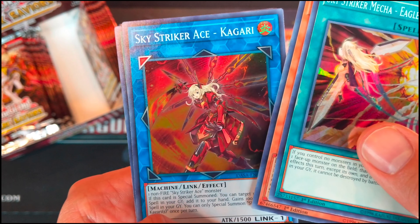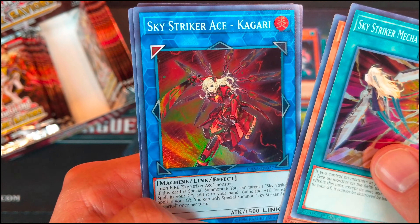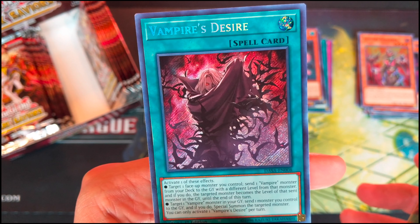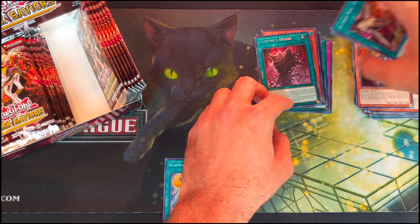Skystriker Mecha Eagle Booster again. Helmsman for Hire. Skystriker Mecha Eagle Booster. Skystriker Ace Tagari. Skystriker Mecha Eagle Booster — and Vampire Desire. Sexy looking cards.